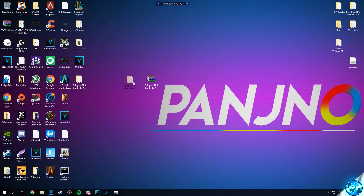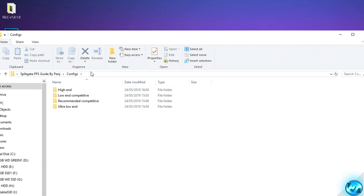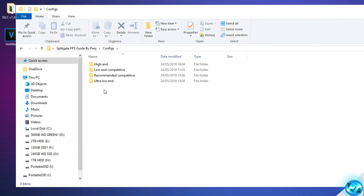Click extract here and you'll be given a folder on your desktop with an identical name. To get straight into the optimizations, navigate into the FPS pack provided and go into the configs folder. Inside you'll be met with four configs to choose from.